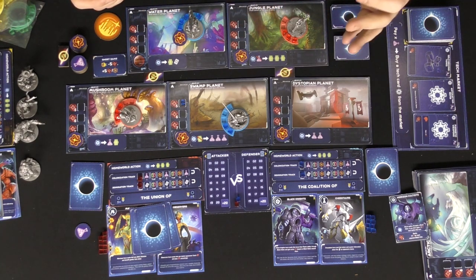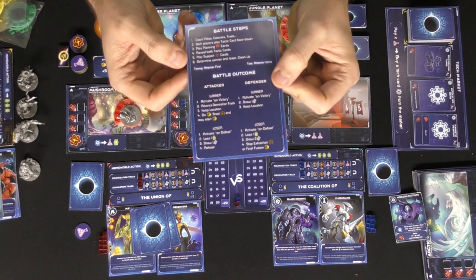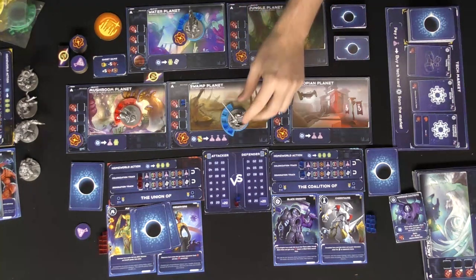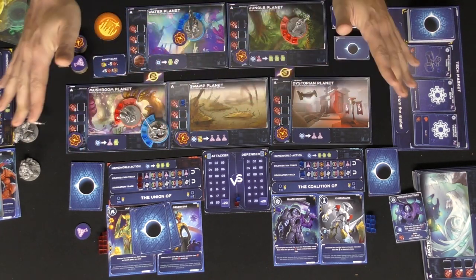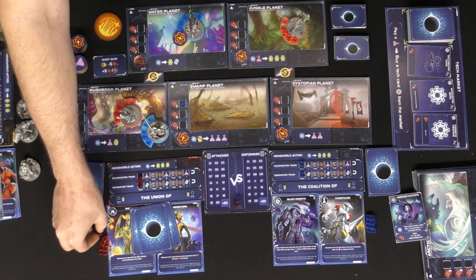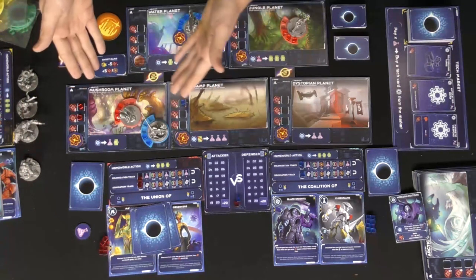One more important topic: combat. Combat is displayed on the battle board and it's fairly simple. You count allies, colonies, and traits. Combat initiates automatically whenever you move into a space occupied by another player — no action required.